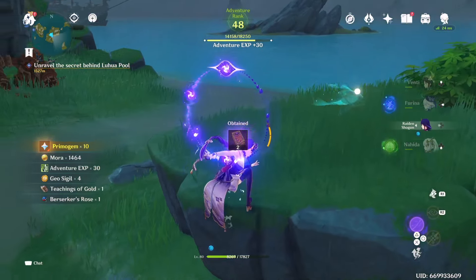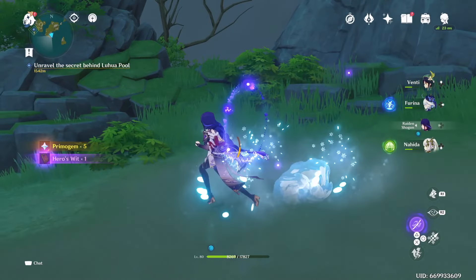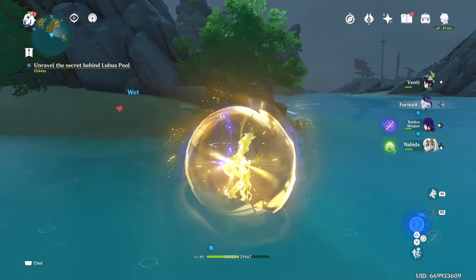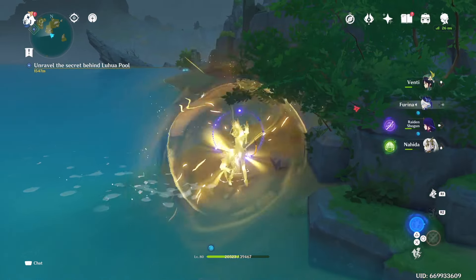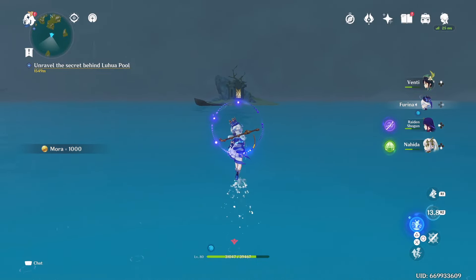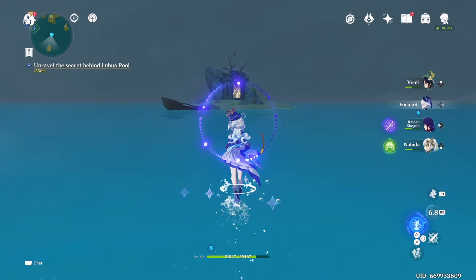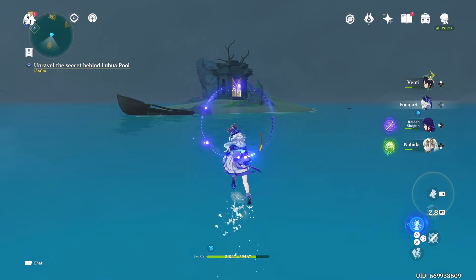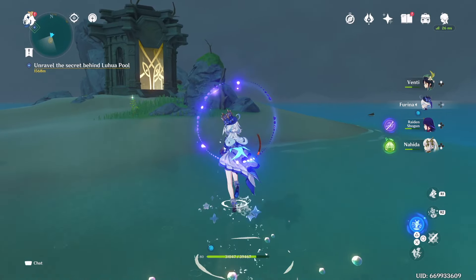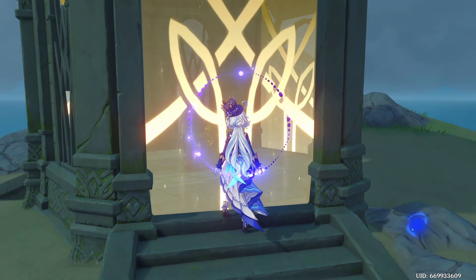We're close to Adventure Rank 49 — that's insane. I wonder if we need level 50 to ascend characters to level 90, which might be a key milestone. Meanwhile, with Furina's skill active, walking between islands is really simple — no need for an ice bridge. We can just use her skill and run across to unlock this chest... except we need a key and we don't have one.